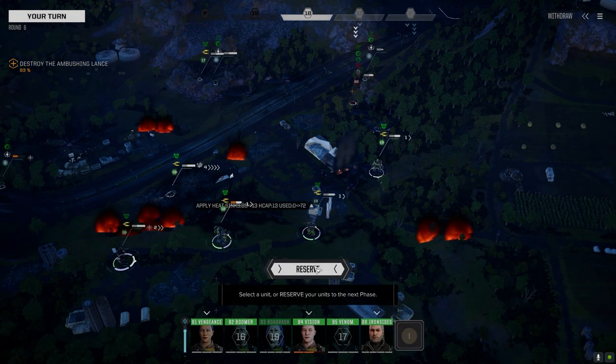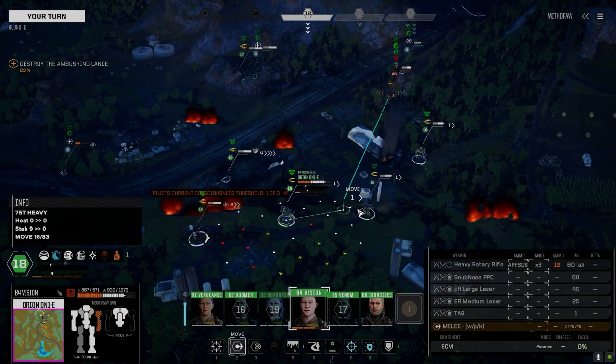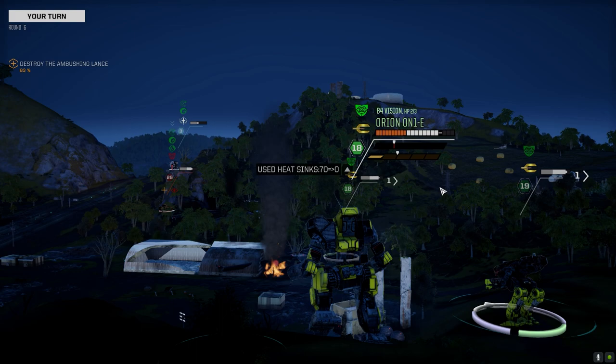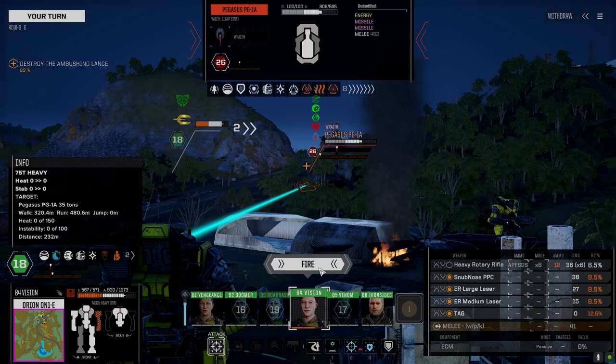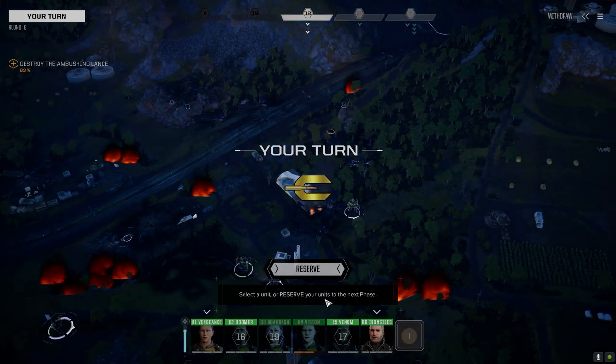What the hell just happened? Did I not click on him to shoot? I don't know - sometimes this game. I should fire the Rotary at this guy. God, just land something. Negative damage, repeat negative damage. What are your orders Skipper? Let's hold off on you for a second.